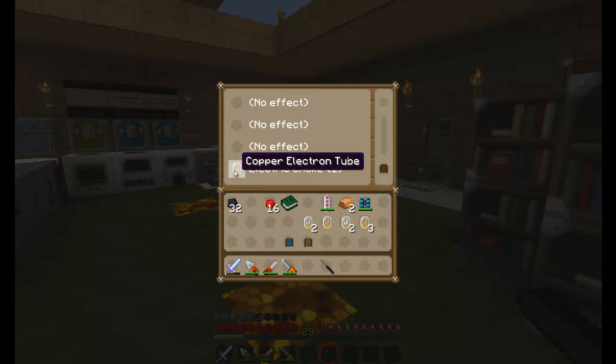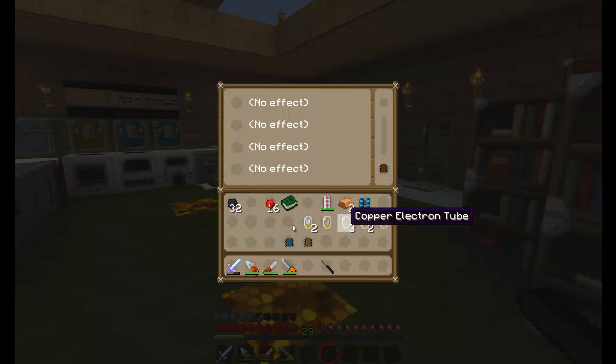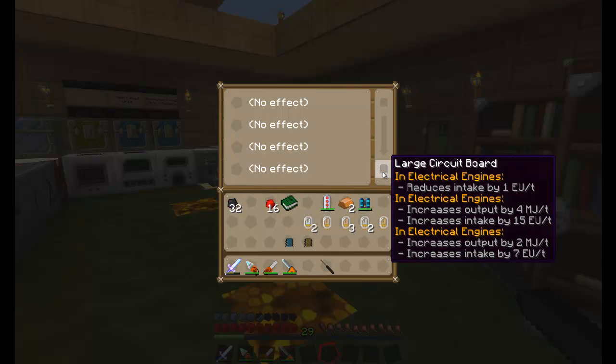You see there — it didn't add the last one, so you can only actually add three energy upgrades. Three being the maximum that you can put in.